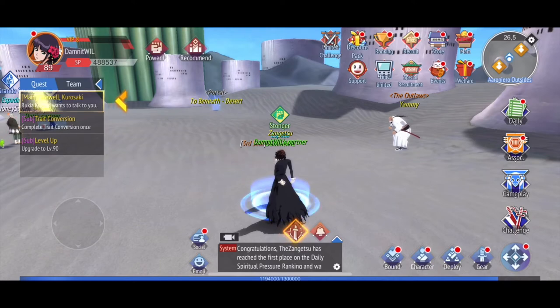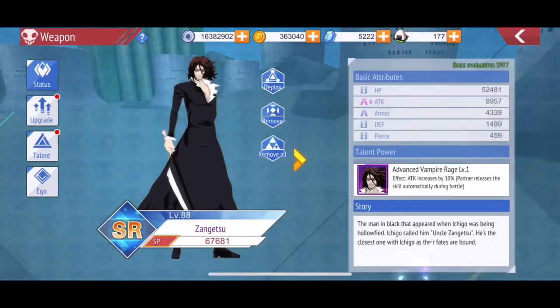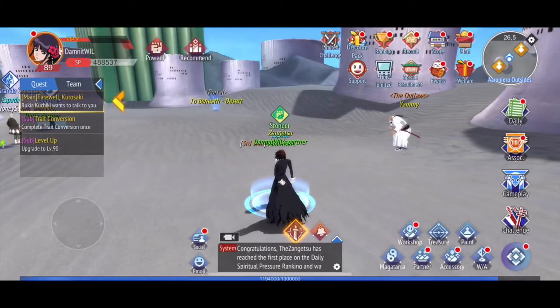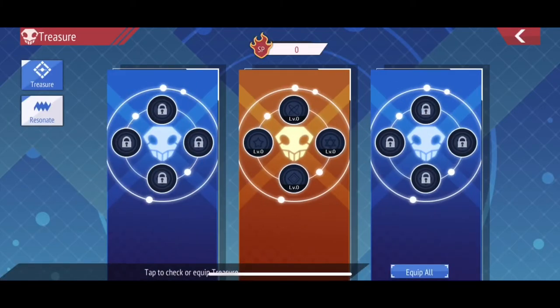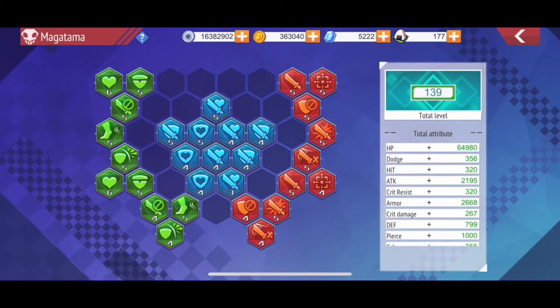If your SP is a little bit higher, additional things you can do: remove all of your gear, switch out your partners so you have only basic unleveled partners, remove all the treasures from this page, and if that doesn't work, you can also remove all of the magmatas on this page — though that will take some time. It depends on how much you're looking to farm and whether you're free to play or spending very little.